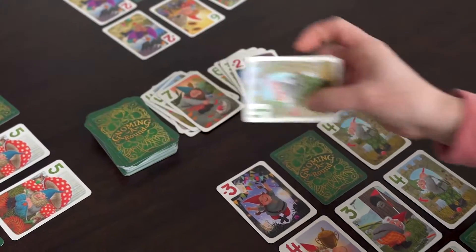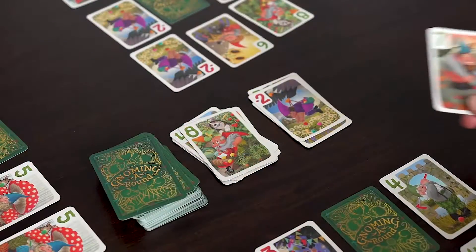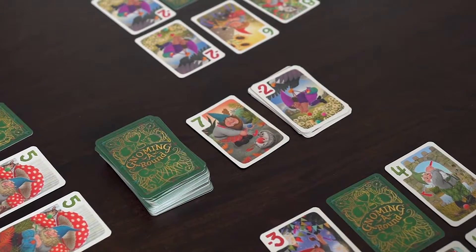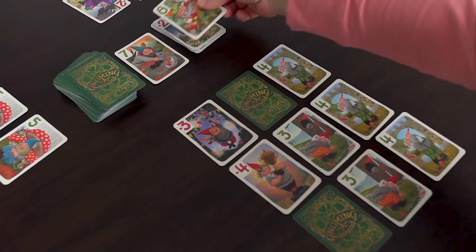If you choose to keep the card you draw, trade it for any card in your grid, face up or facedown. Discard the card you replaced in the discard pile of your choice. If one discard pile is empty, you must discard into that pile. You never have to keep any card that you draw — don't want it? Just discard it and end your turn.